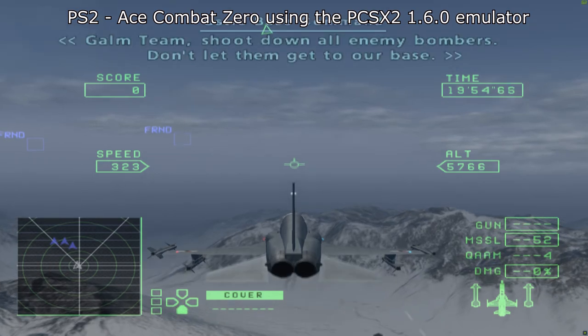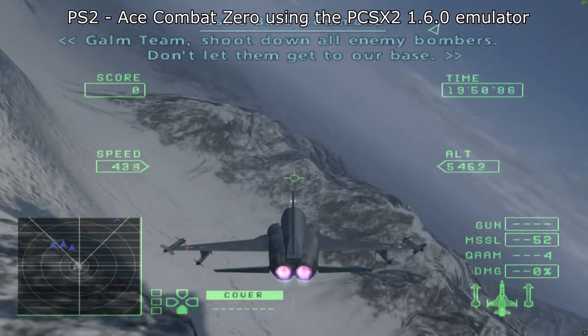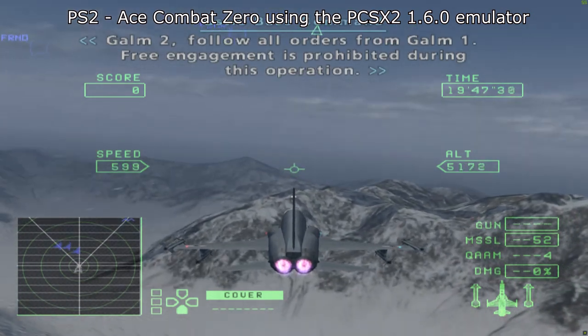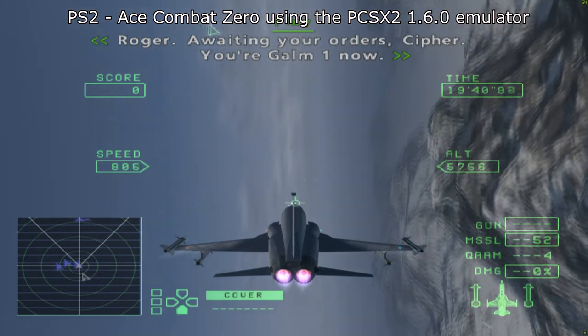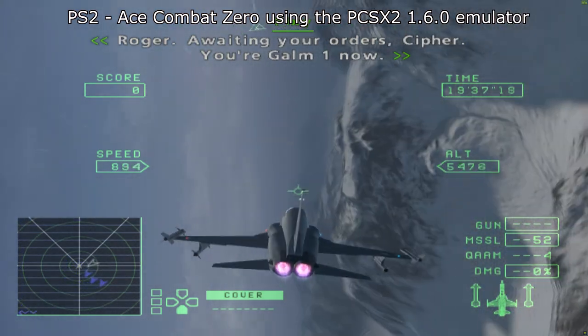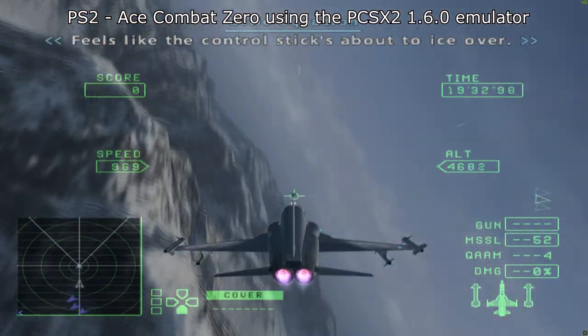Here we are at Ace Combat Zero. Make sure you use OpenGL Hardware, enable hardware hacks, and make sure that align sprite box is clicked — then you can upscale this to your heart's content. This one is probably my favourite on the PS2. Really, really good. Brilliant game.